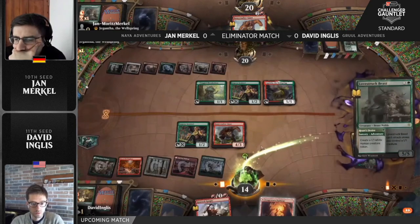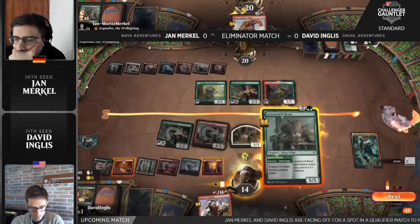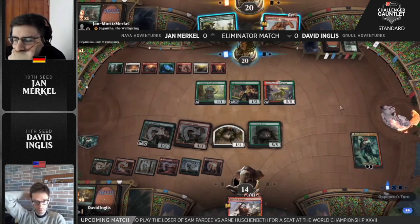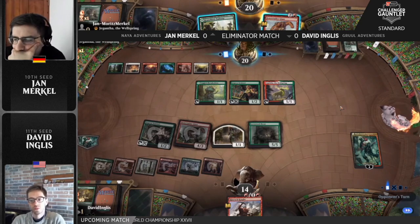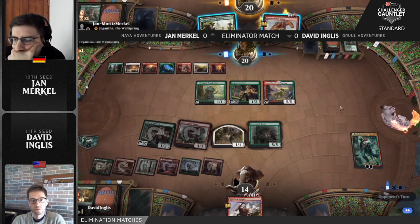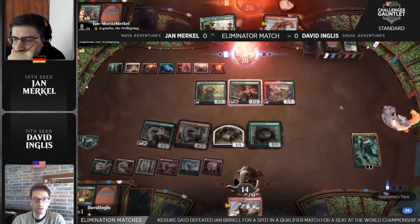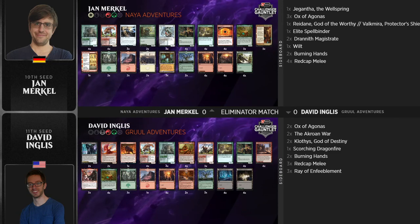Jan Merkle top-decking that Bonecrusher Giant was actually insane — dealing with that Edgewall Innkeeper before it was going to draw an extra two cards, that was how David was going to completely pull ahead. Now Jan Merkle is really looking for a showdown, that premier card to get back into this game. The value! Just look at that turn — being able to cast Heart's Desire and the Lovestruck Beast here. This Lovestruck Beast is a traitor. Interesting to tap the Bonecrusher Giant there instead of the 1/1 — that kind of screams you want to just chump block. I think David's plan has gone from beating the living daylights out of you to winning with his planeswalker. And there's a concession from Jan Merkle — can't get through the wall of creatures, and we're going to go to game number two.